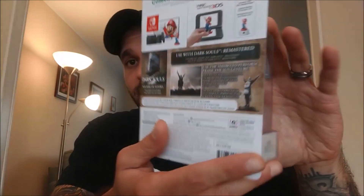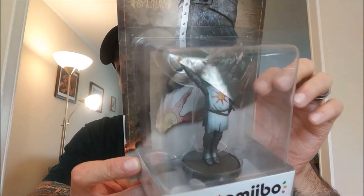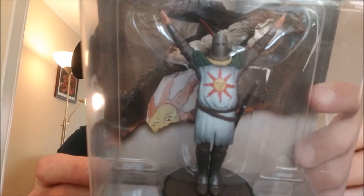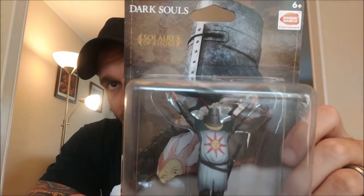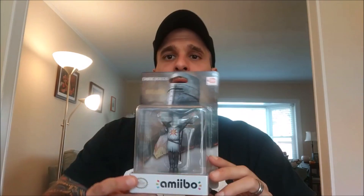All standard stuff. Here he is — Solaire, one of my favorite characters from the Dark Souls series. Pretty cool box. It has Solaire up top. He's on a little stand like usual — this one looks like rocks. He's very small, the same size as normal amiibos.